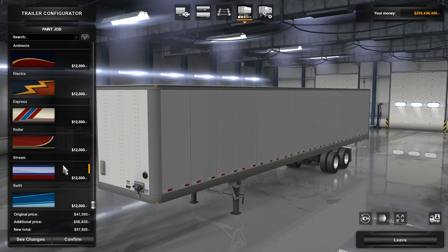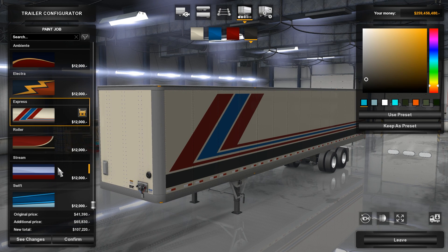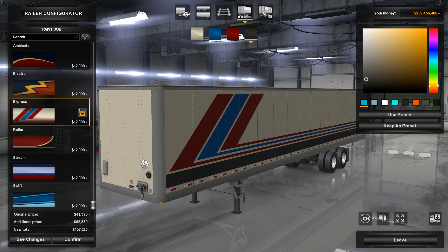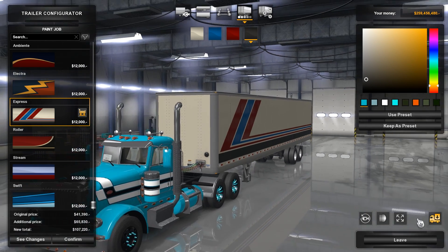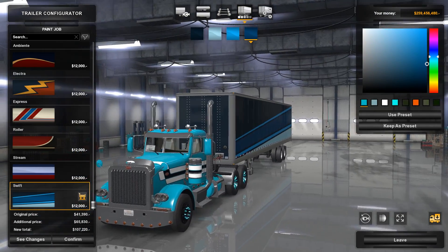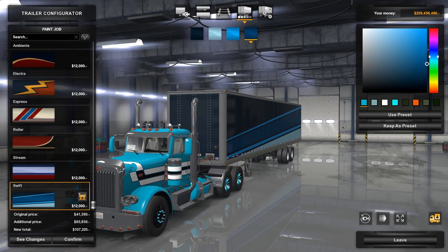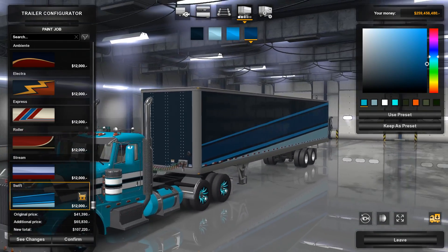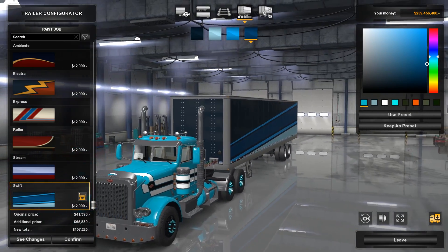Then you can paint them. Wow, they've got a lot more paint jobs now. With ETS2, let's put my truck in here and see what we've got going on. I don't even have to do much painting for this one — look at that, it's close. So we can paint the box truck, which is really cool.